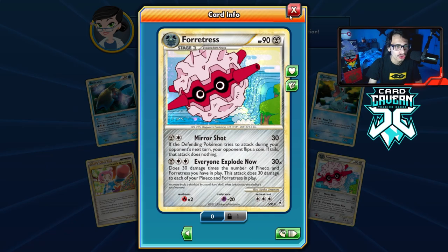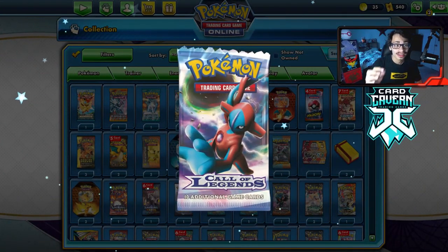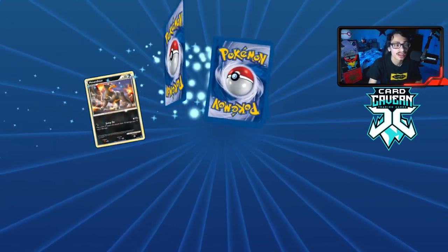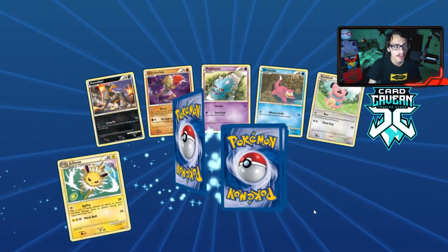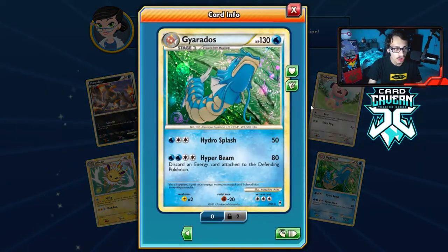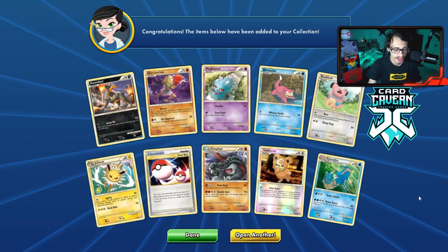No energy — we get a Seviper and the rare is a hollow Forretress, which I didn't have. We did pull a reverse hollow Forretress earlier — that Everyone Explode Now attack is pretty hilarious. Five packs left. We did get a second reverse hollow energy which I'm happy about. We got a reverse hollow Teddy Ursa and the rare is a hollow Gyarados — pretty cool artwork but not a very playable card.